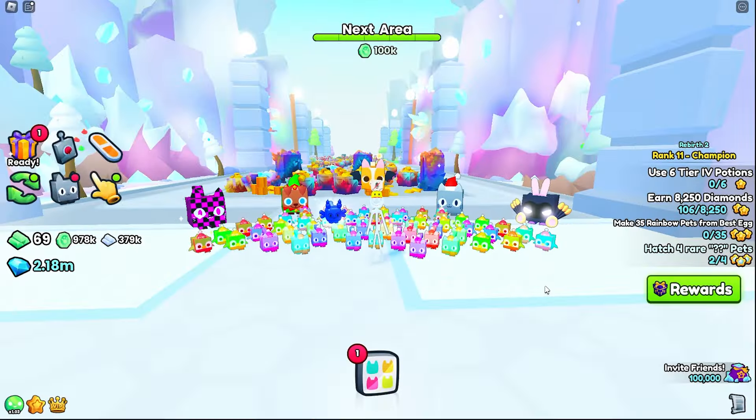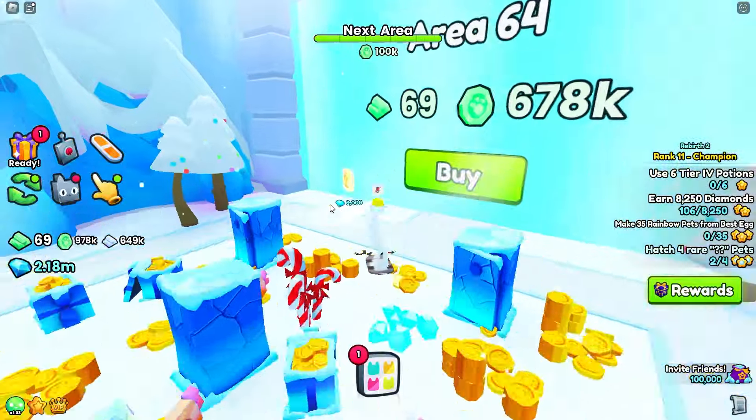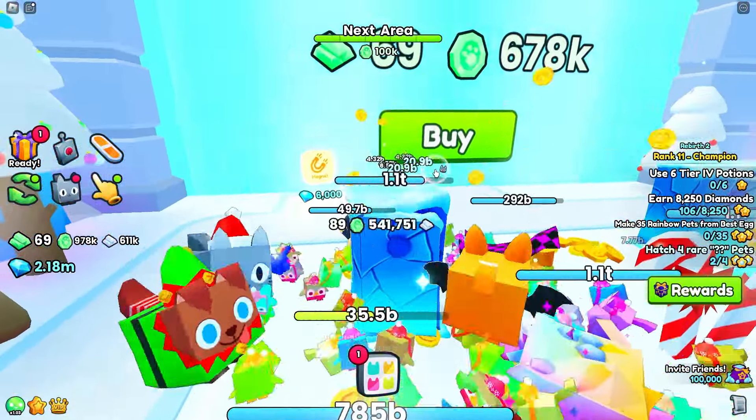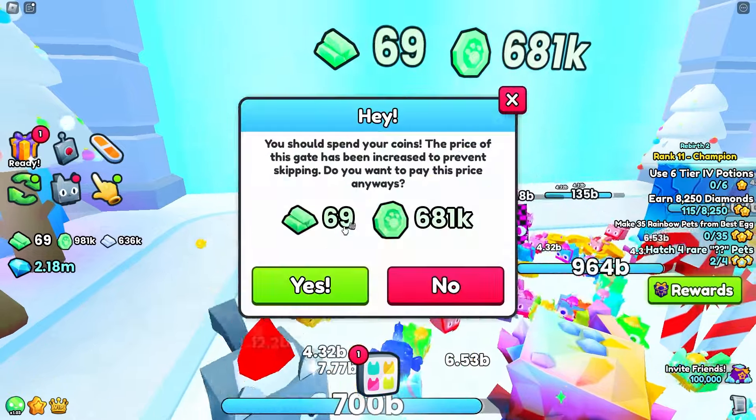Welcome back to another Pet Simulator video! The new Christmas update part two just came out and I'm hyped — drop a like if you're hyped too. We're continuing on to Area 64, which costs 69 emerald bars and 678,000 emerald coins. I'm going to be broke after this one, but it doesn't matter.